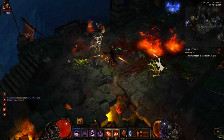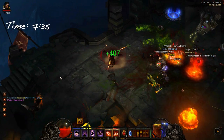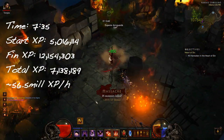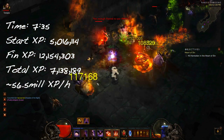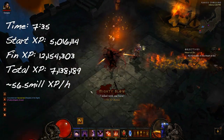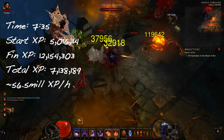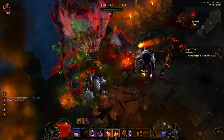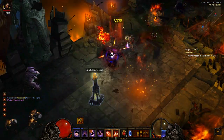Let's get into the math for this run to see how it worked out for me. The run itself went for about 7 minutes 35. I started at just over 5 million experience and ended up at 12,100,000 experience, which is a total of 7,138,189 experience for the run. Mapping this out gives us about 56.5 million experience per hour, which is about on par with my Alkaiser runs. Considering I haven't practiced this run anywhere near as much as the Alkaiser run and that I may need to adjust my spec a little bit, I'd say this is pretty good.